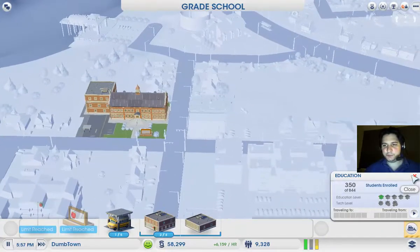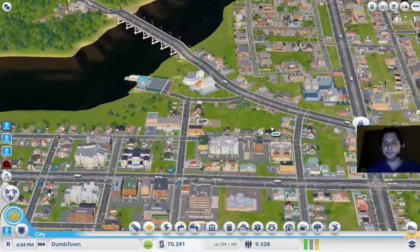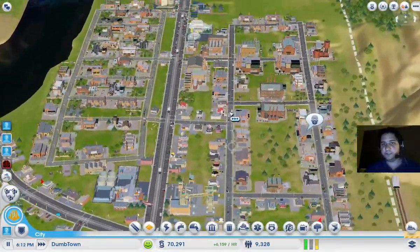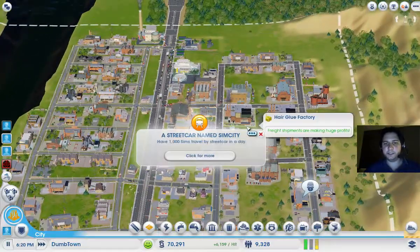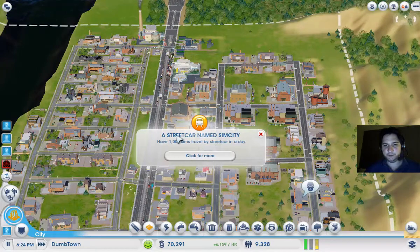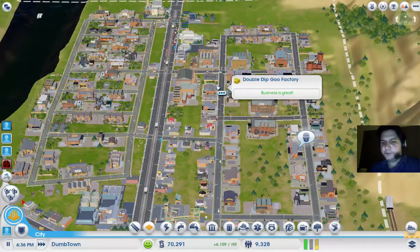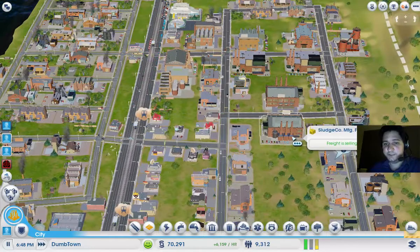What I want to do is probably have a very huge education center in Hill Valley — maybe a university or something like that. I don't know if the educated people from Hill Valley will be enough to upgrade the industrial area from this city. I got a nice achievement — my streetcars are doing okay.